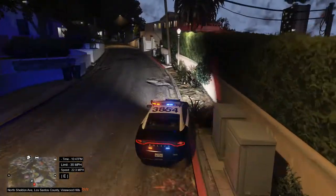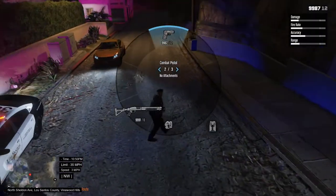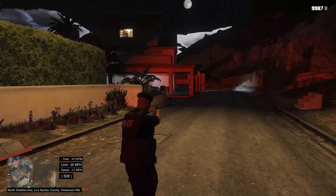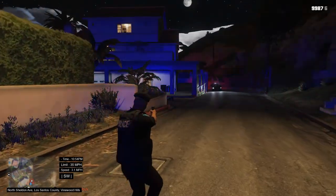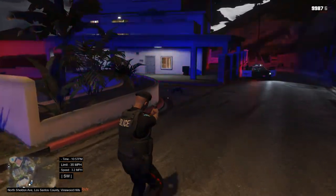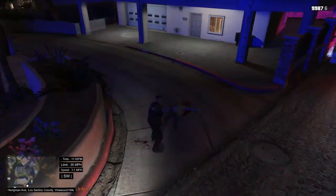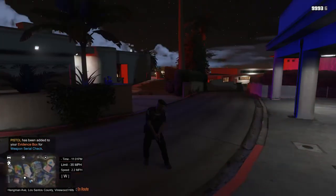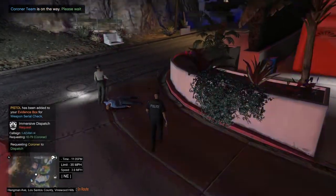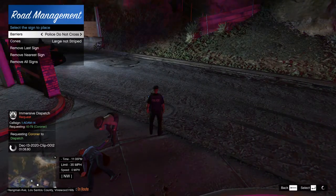I could call for backup or I could handle this myself. I'll hop out, press 6 — that's the quickest way to get your handgun out — then to engage a target you press the left mouse button. Someone was requesting a coroner — I think that's from LSPDFR or one of the plugins like police response. If somebody is shooting at the police, they respond accordingly.